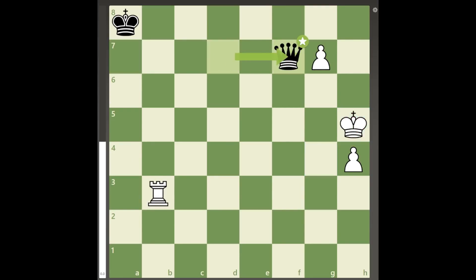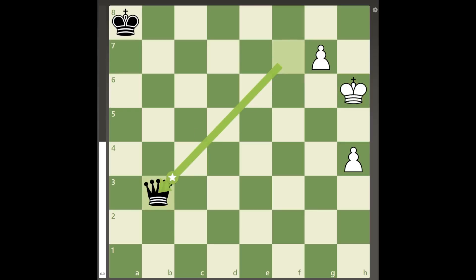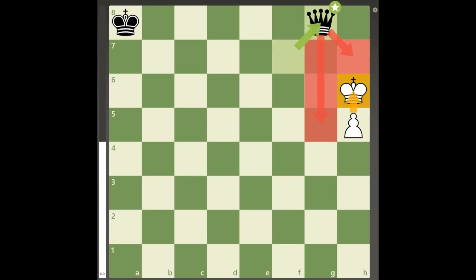So black plays queen to f7 check, winning white's rook, but only white's rook — because after king to h6, queen takes b3, white can play pawn to h5. After queen to f7 putting white in zugzwang, white can just promote and it will be another stalemate.